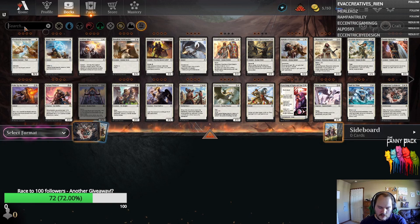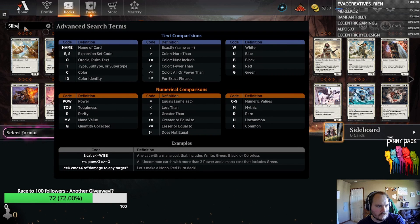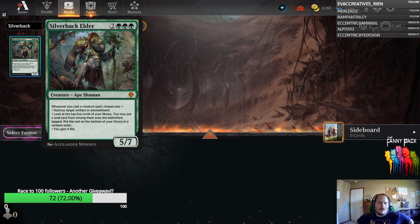Moving on to our actual list proper, coming in at number five is a card I think is going to surprise a lot of people — Silverback Elder. The most powerful deck being played in Pioneer right now is Mono-Green Devotion, or Green-Black Devotion. Silverback Elder is a really good source of Devotion. It's not entirely clear if it will slot into the specific Devotion shells we have now, but it adds a lot of Devotion and has a very reasonable body.